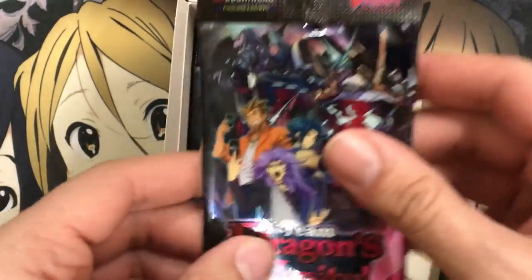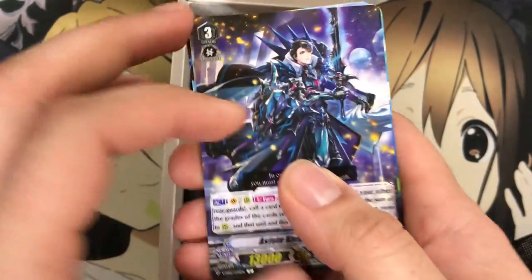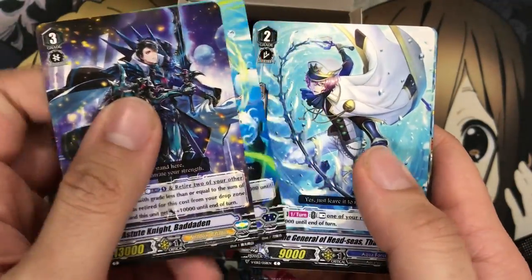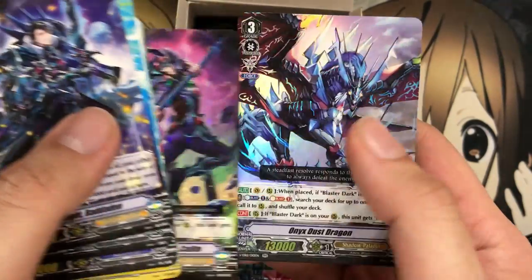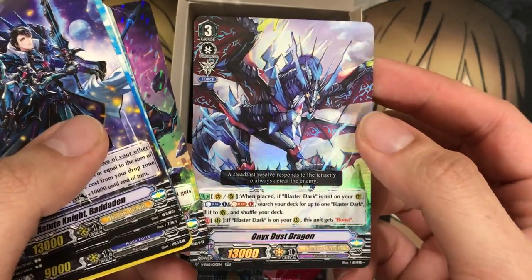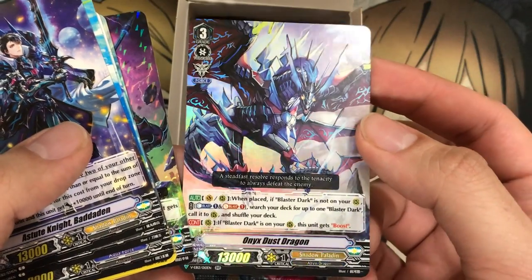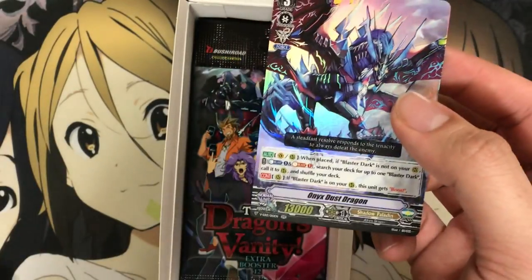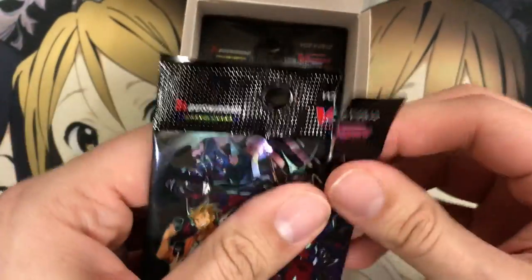I'm curious what my Vanguard rare will be. We've got Astute Knight Badadin, Knight of Entrancement Kalit, and Onyx Dust Dragon for another pretty good double rare. This is actually Blaster Dark support — when placed, if Blaster Dark is not on your rear guard, Counter Blast One, Soul Blast One, search your deck for up to one Blaster Dark and call it to rear guard. More ways to work with Mordred Phantom to call Blaster Dark for force marker setups.